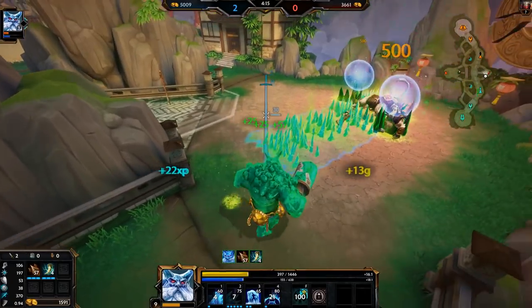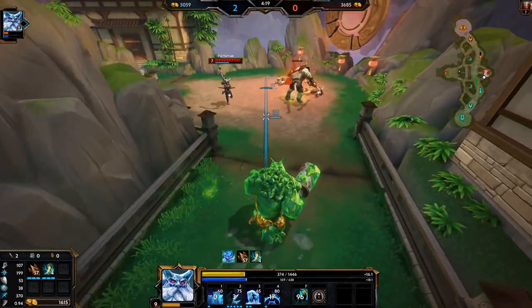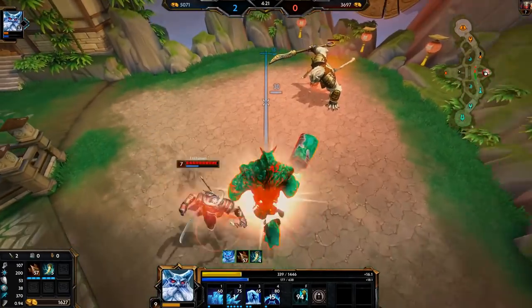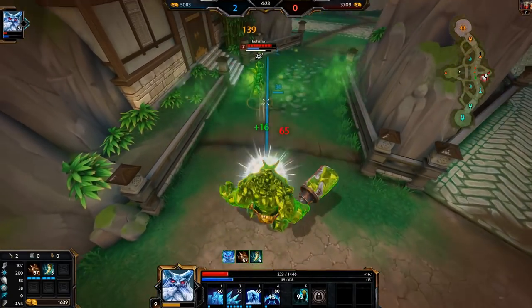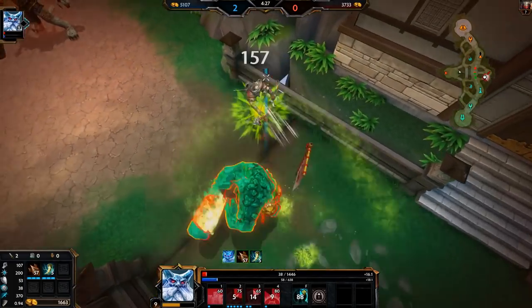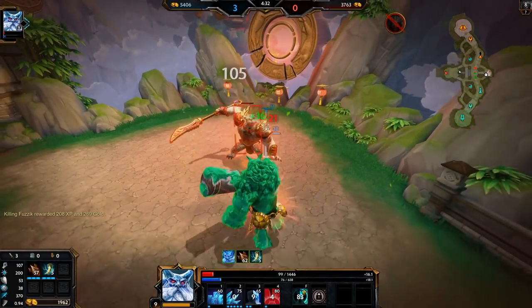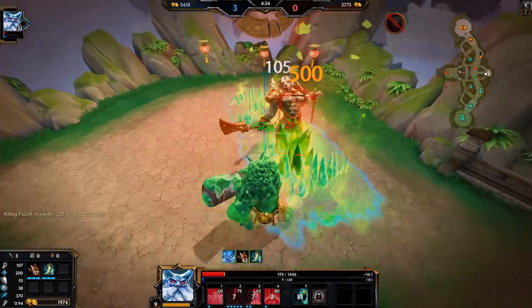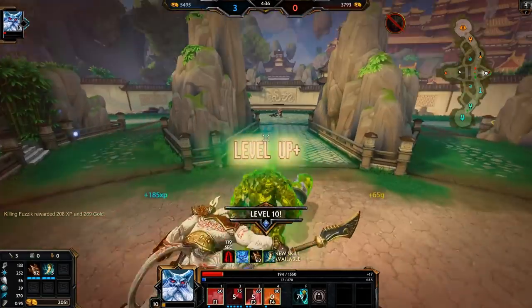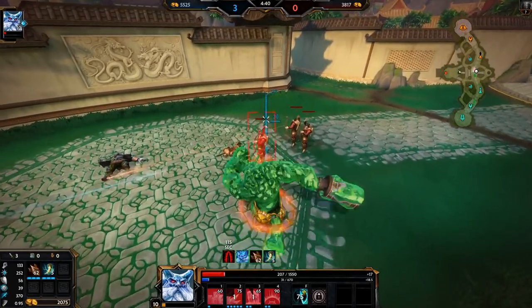I need to heal off this red buff a little bit. I don't think he realizes how strong my Bancroft's really is — he has no idea. Bancroft's is a little strong. It's like they don't need to nerf it because it's not OP in conquest, but in duel it's too strong.